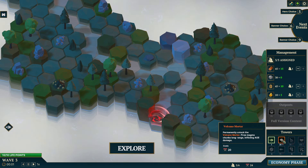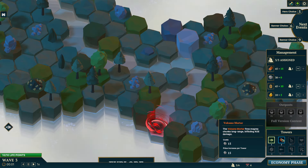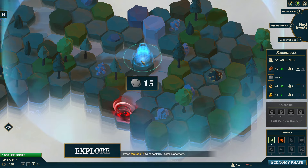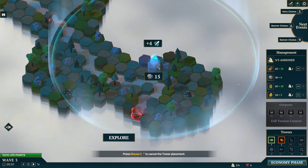We can unlock a new tower type called the volcano mortar tower. It fires magma chunks long range inflicting area of effect damage. There's a plus four tile right there if we place it there — let's make that happen.